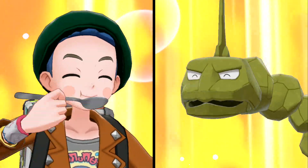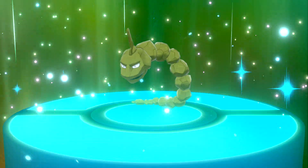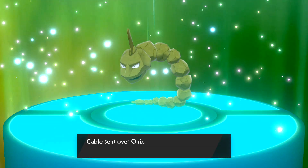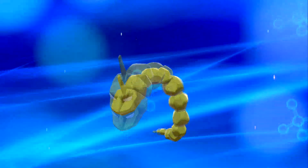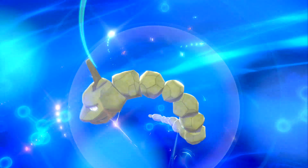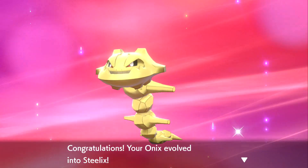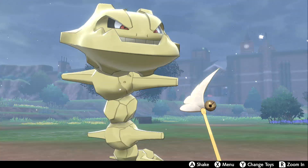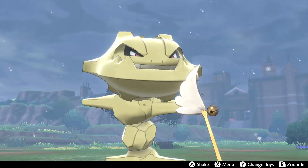Now that Onix has eaten his curry, it's time for a special surprise — we are going to evolve it. I put a Metal Coat on our Onix, and using a second Switch for the trade, he can now evolve and become his final form. Let's look at that shiny evolution animation — I really love the way it looks in this game. And here we are: a shiny Steelix!